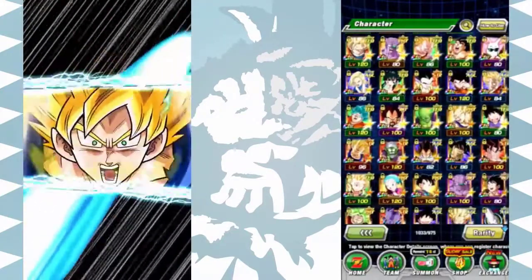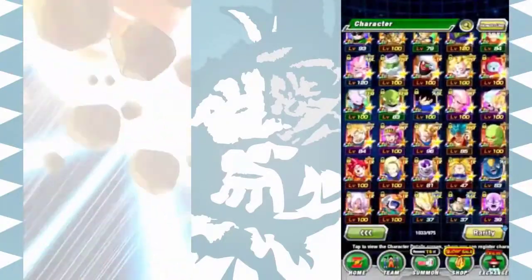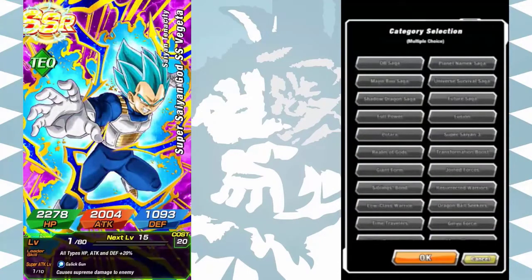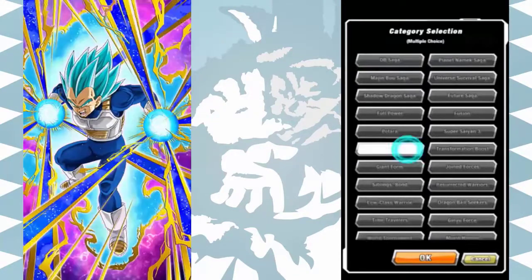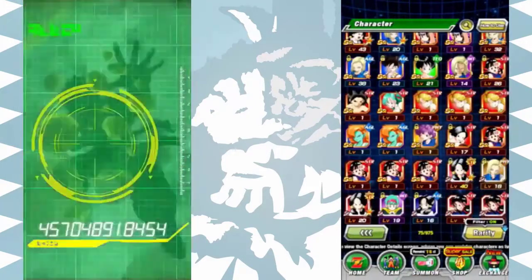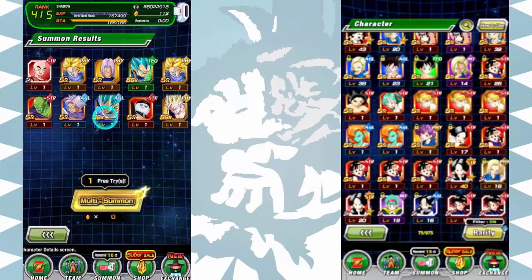We got rainbow text — it doesn't really mean anything but it's always good to see. All right, Super Saiyan 2 — let's see what we get. Another Father Son Galick Gun EZA Vegeta — I got another one! I think I only need one more dupe of him, so I'll take that. Oh, Super Saiyan Blue Evolution Vegeta — I will so take that! I did not have him. And who's that? Physical Gohan, okay, that's fine. Super Saiyan Blue Evolution Vegeta — that's another unit I did not have.